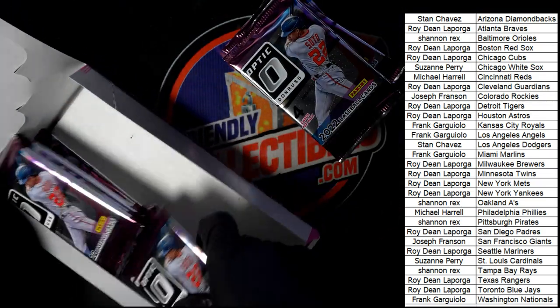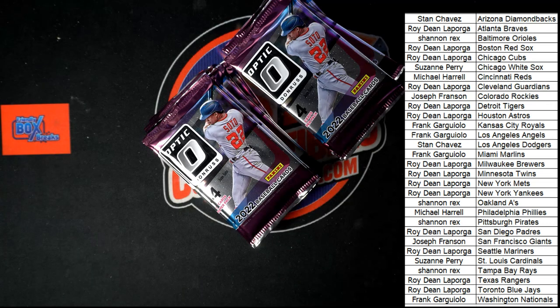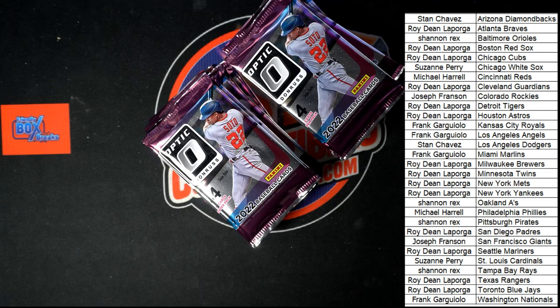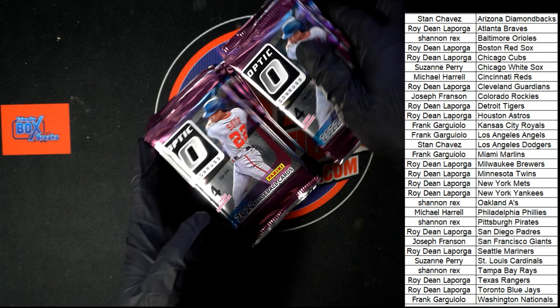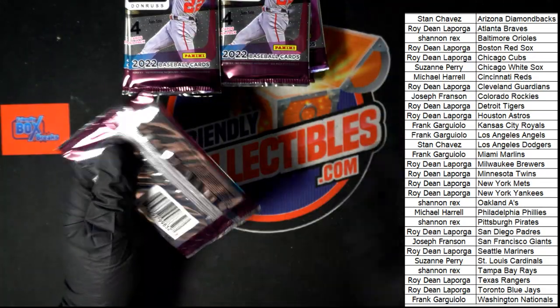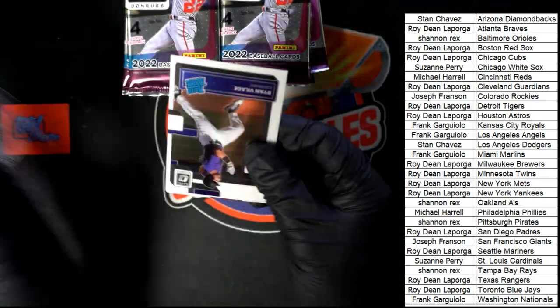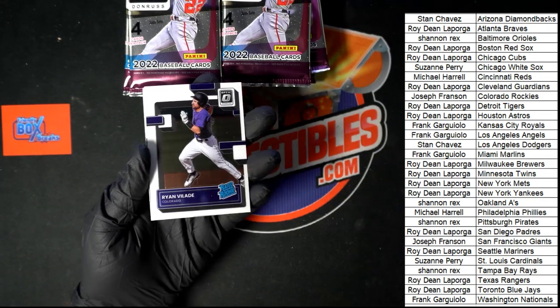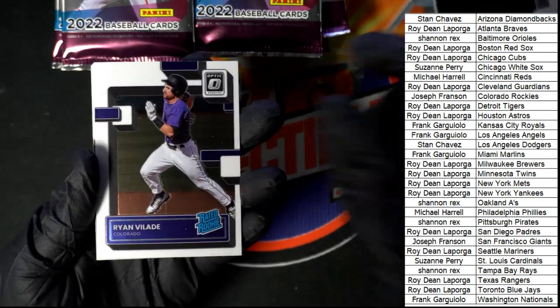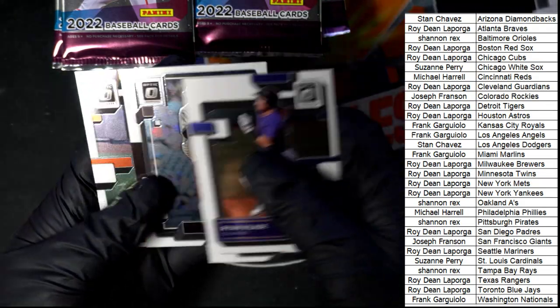Let's get started. Let's find one of these one-of-ones, one of these golden vinyls, some kind of treasure here. In Optic Baseball there's definitely going to be a lot of great stuff. Maybe we've stumbled into a hot box here — maybe we'll get into a hot box with bonus autographs. There are going to be some great prospect cards and Rated Rookies.